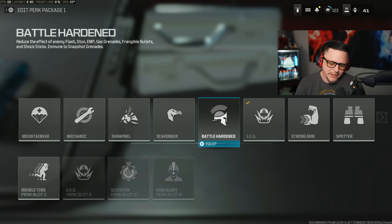Battle Hardened — we know it's just not enough. It needs to almost negate all tactical damage. We know the flash has changed so you have to actually be looking at it. The stun still freezes you for quite a bit of time even with Battle Hardened. Frangible bullets and shock sticks — it'll reduce the effect. It makes you immune to snapshot grenades, but snapshots aren't really meta, so I don't see a reason to run Battle Hardened currently.